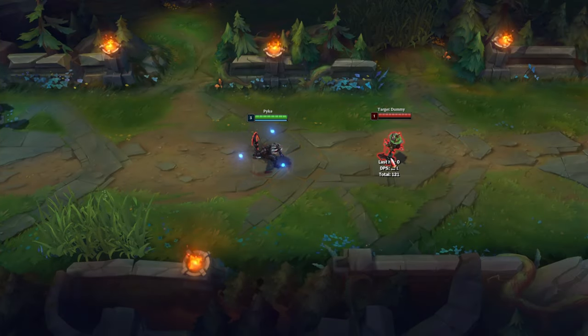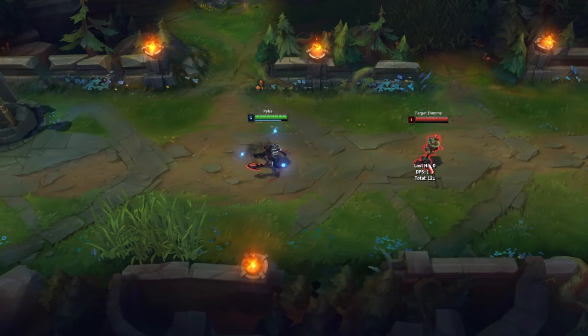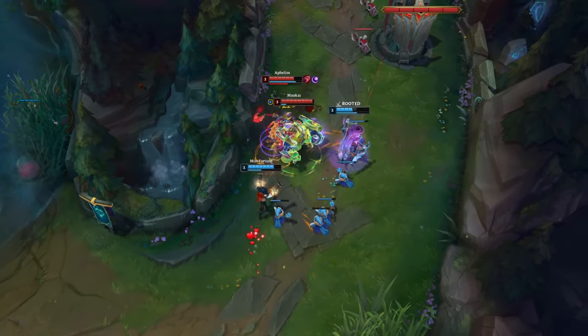You can combine E with W to increase your stun range and get to your opponent faster. You can also use Flash to increase the stun range of E. Use Pyke's E to escape from your opponents, for example when you miss your Q.